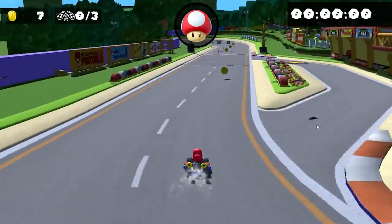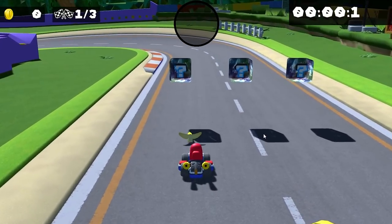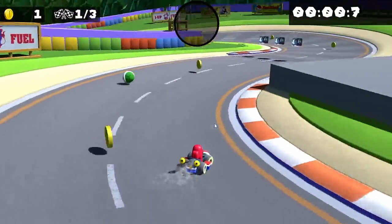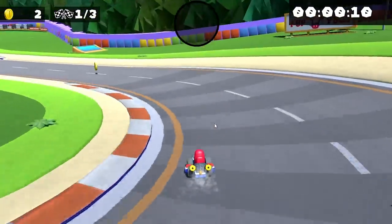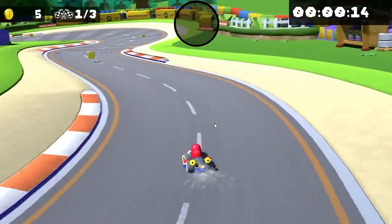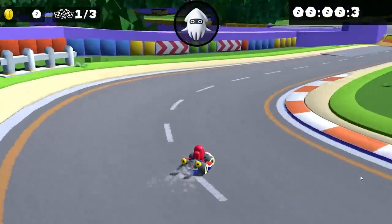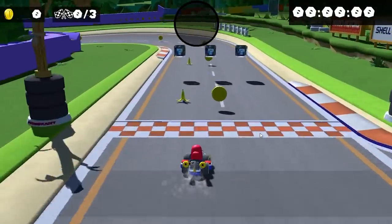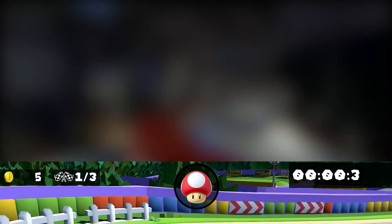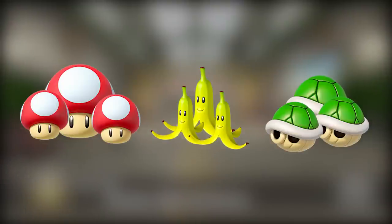I added a mushroom which speeds the player up for a short period of time. A banana that can be thrown, and once you collide with it you stop moving for a set period of time. A shell that can be shot forward and actually has momentum — it bounces around, and if it hits the player, the player stops moving for a short time. An ink item that reduces the accuracy of the AI and also covers the player's screen. And coins around the map that basically just increase the player's speed. Also, the mushrooms, bananas, and shells have double and even triple versions of themselves.